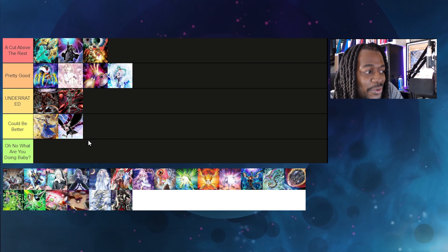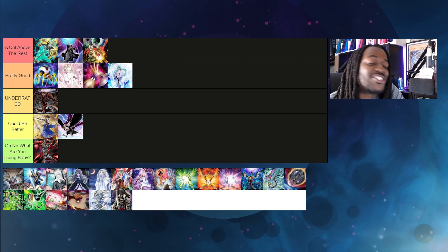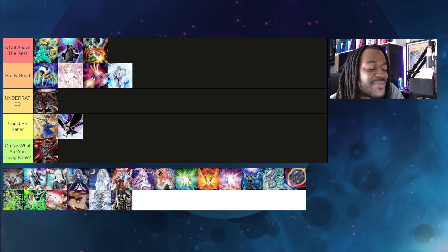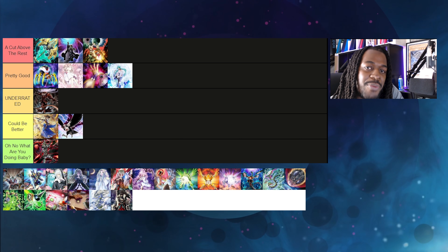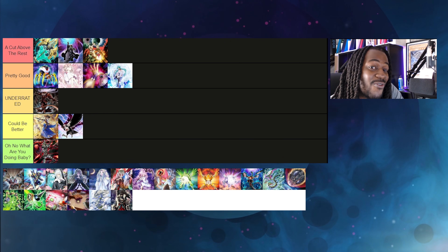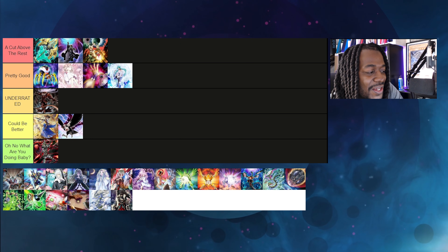Engraver of the Mark — players started buying out this card because of Crossout Designator, but this is easily an 'Oh No, What Are You Doing Baby?' card. Seriously, you want to not only have a hand trap for your opponent to Crossout Designate, you also need to have Engraver of the Mark in your hand to stop the Crossout Designator. That was definitely a bonehead moment. If there's ever an archetype that revolves around declaring card names, I guess this card could be good one day.